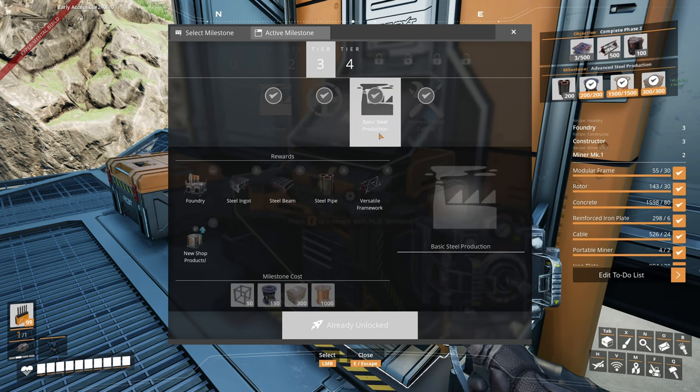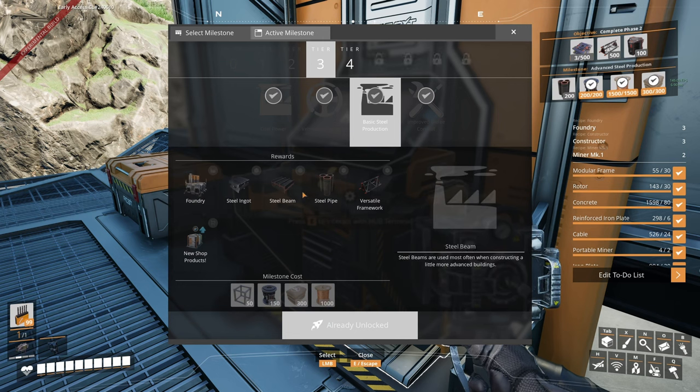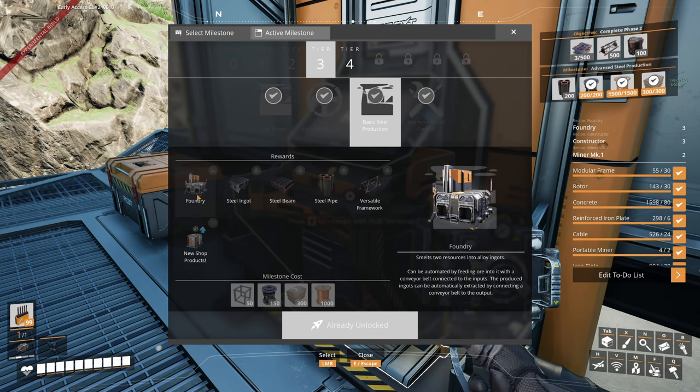Alright, now let's go over to Basic Steel Production. It unlocks the foundry, steel ingots, steel beams, steel pipes, the next space elevator part, the versatile framework - not going to worry about that now - and also new products in the awesome shop. So we're going to be building our steel factory in a little bit, and we're going to be using these foundries to do it.